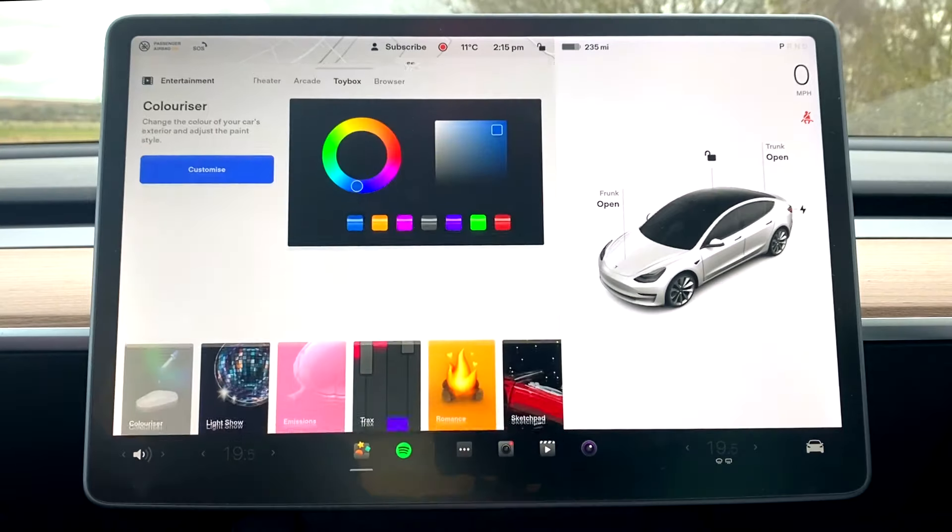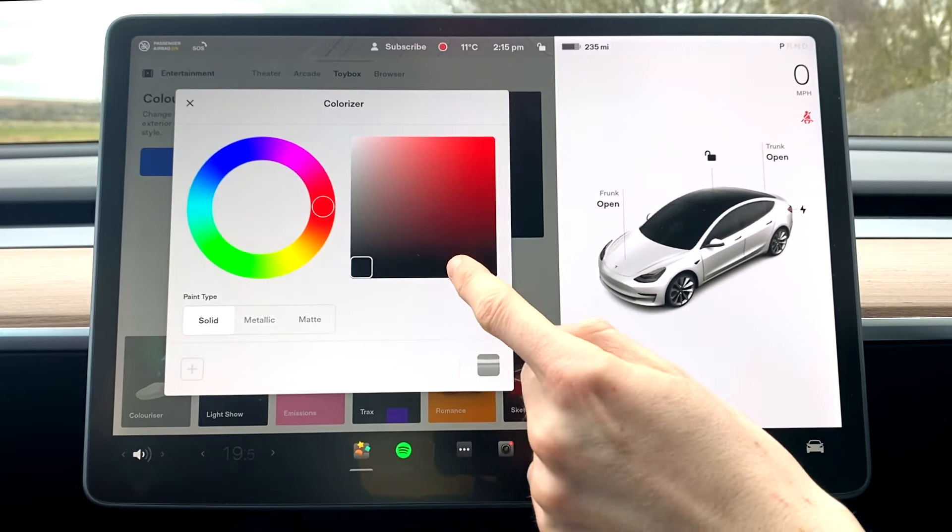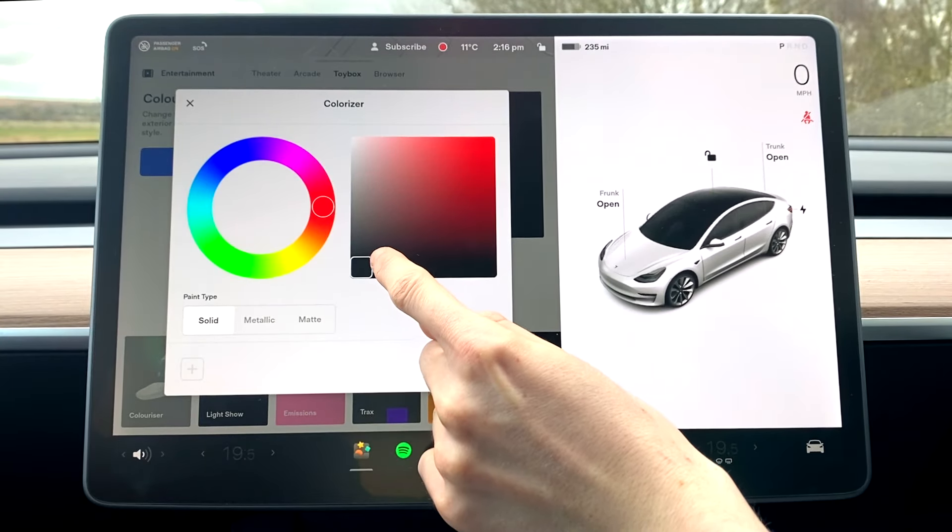So in order to enter the coloriser menu, you just go into the toy box and click on customise. This is so exciting — I think it was like two years ago I said this would be a cool feature, and now here we are. This is fantastic. What I'm going to do is I'm going to do my first little dabble.